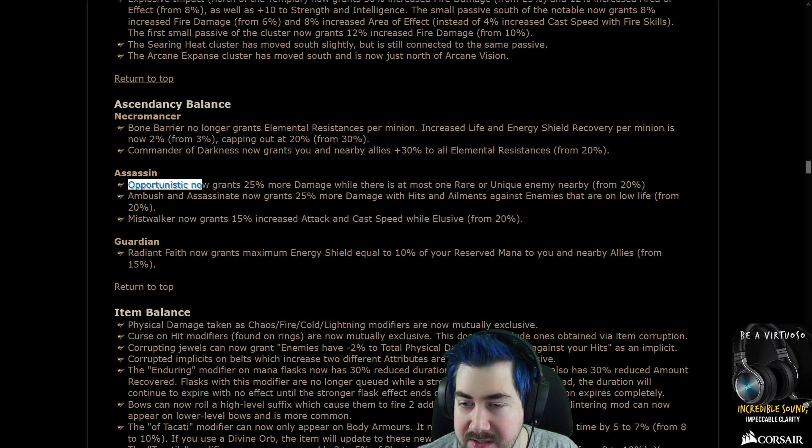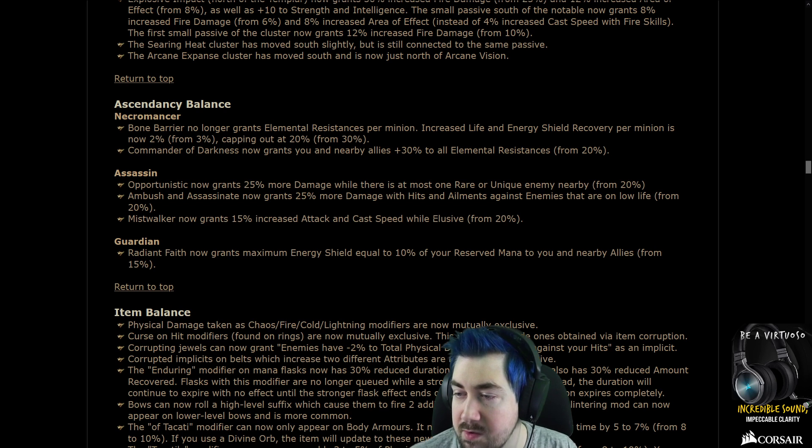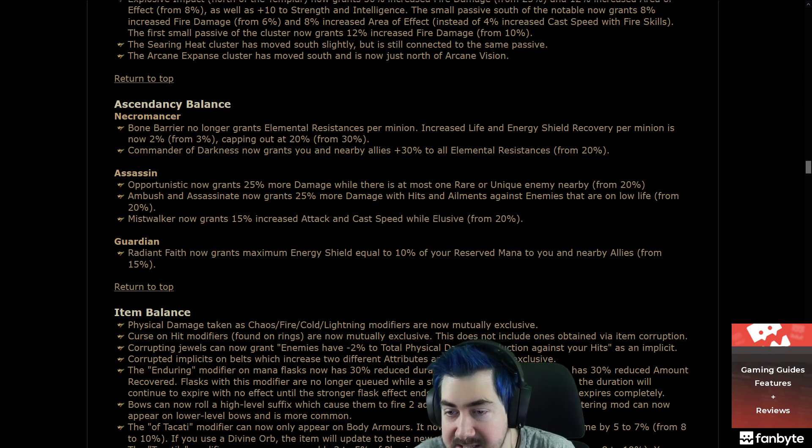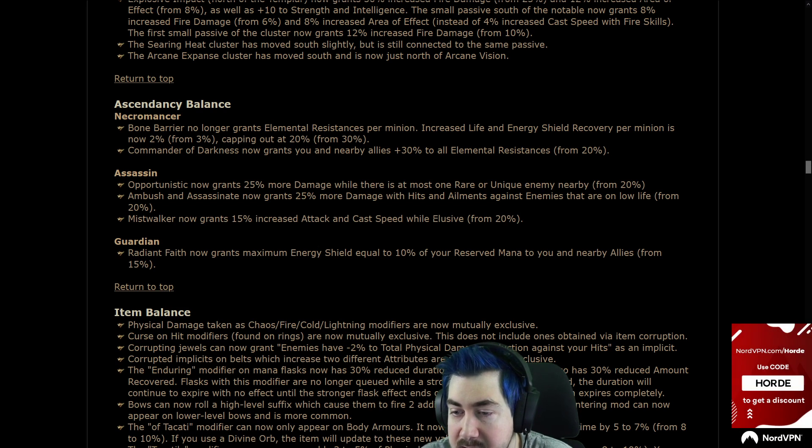Assassin: Opportunistic now grants 25% more damage when there is at most one rare or unique enemy nearby, from 20%. Ambush and Assassinate now grants 25% more damage with hits and ailments against enemies that are only alive, from 20%. And Mistwalker is now nerfed by 5% attacking and cast speed.